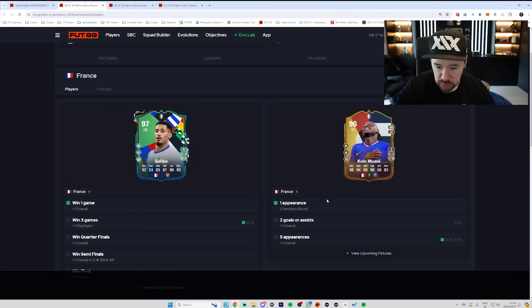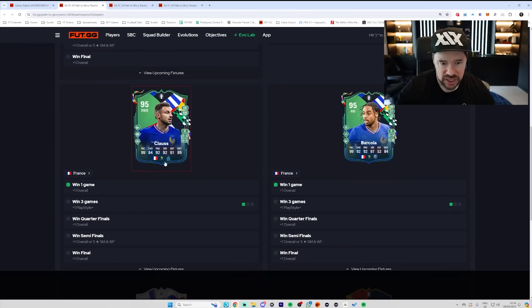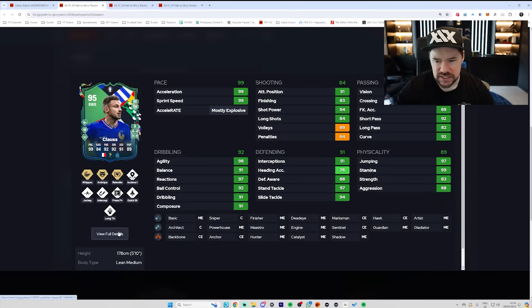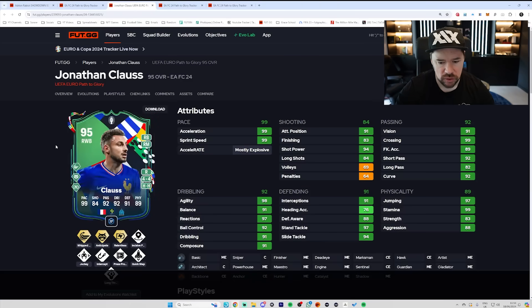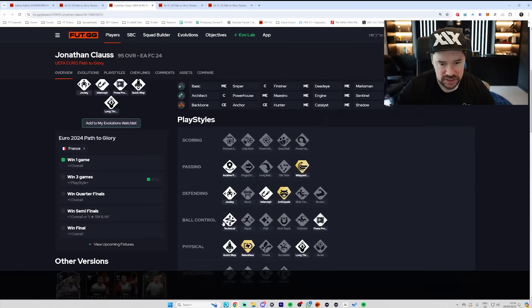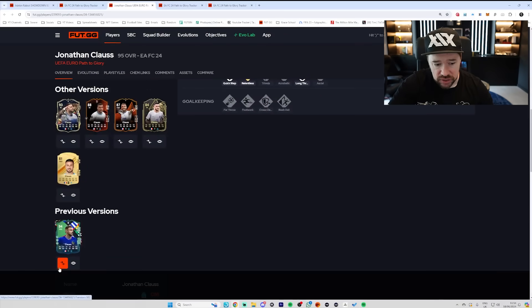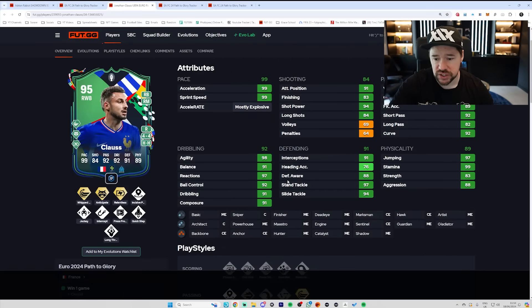Kola Mouane has got his chemistry boost. He's got one of five appearances, no goals or assists. Jonathan Klaus has been upgraded. I think he's the season pass player — I actually don't think he's accessible at the moment, so it's interesting that he's been upgraded. He's been given two long pass, no stamina or acceleration boost. Now that he's at 99 sprint speed, though, it's good. If he does get another upgrade, it'll be plus twos in a certain category and then ones across the board. This is just a very good card, especially for a season pass card, once you can get there.